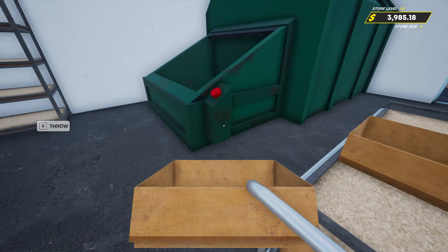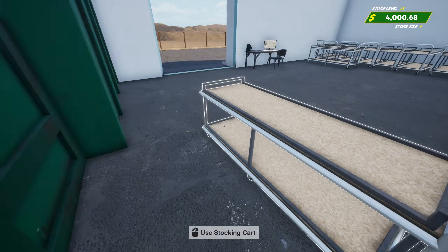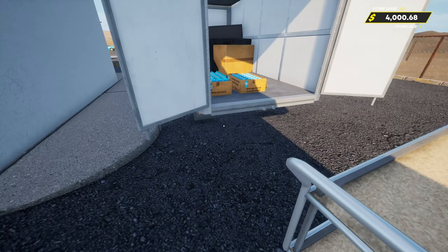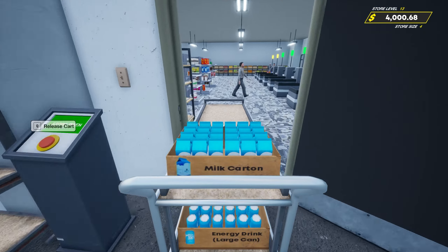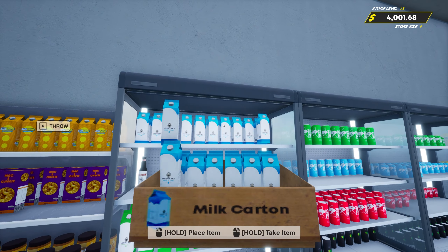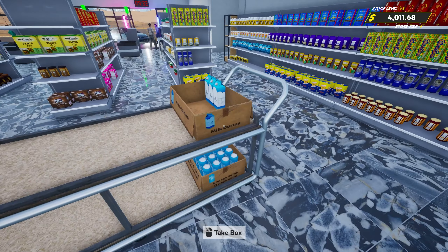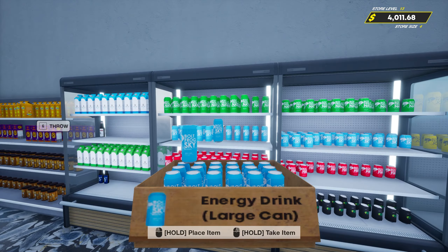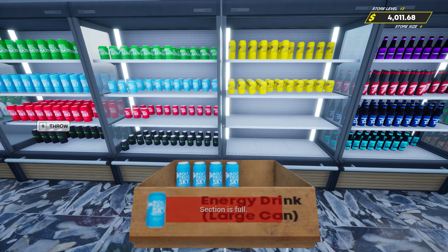It's already daytime again here. There's $4,000. We got a few drinks to do, not bad. And then we got just our fruits and veggies and we'll be good to go here on another round of stocking. We got some of this stuff here too — that's going to be an issue because we're not going to have any space to do anything.